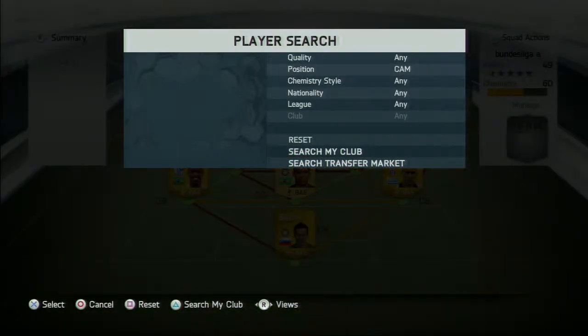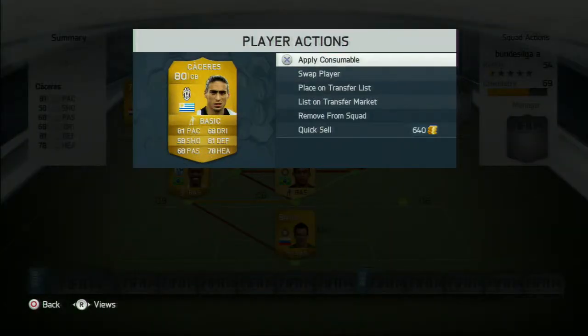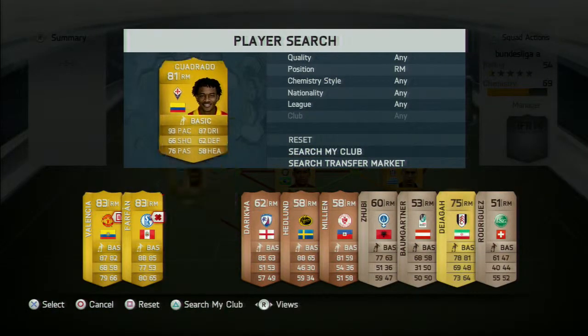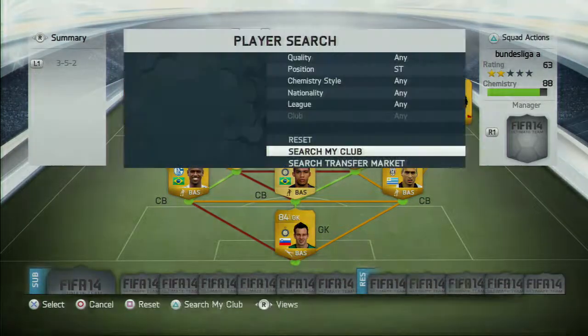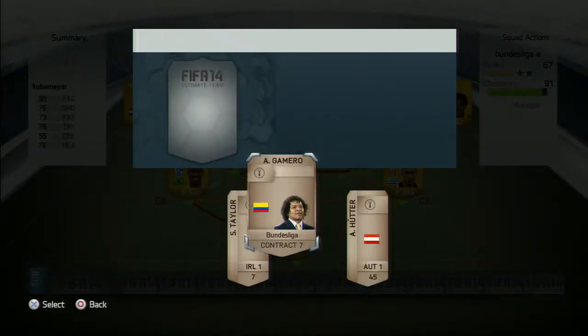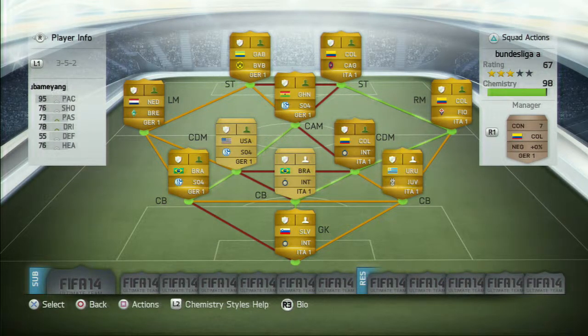At CAM we have got Boateng — wrong player — right mid we have actually got Cuadrado, I think that's how his name is pronounced. Up front we have got Ibarbo and Aubameyang. Now it's only 91 chemistry but I have got a manager which builds it up to 98, and because I haven't quite played 10 games yet — I think I've played about 8 — they haven't got the loyalty yet, but once they do they will have 100 chemistry.